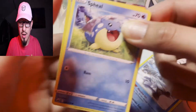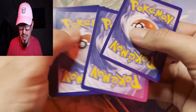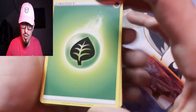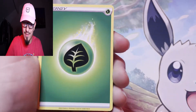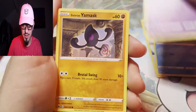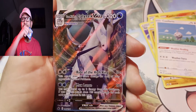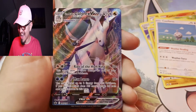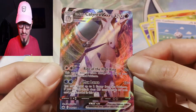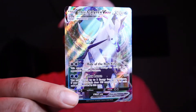Y'all see that? I haven't even — hold on now, hold on now. Come on! Y'all saw it. Let me back my chair up a little bit. Swirlix, your mask, Castform, Castform again, Brawly — and how did we pull the gold Ice Rider Calyrex and then pull the VMax regular Ice Rider Calyrex right after?